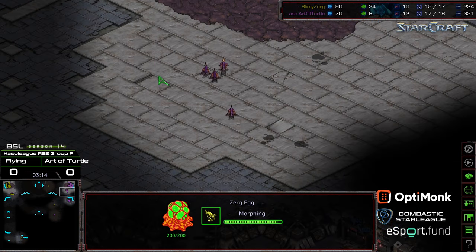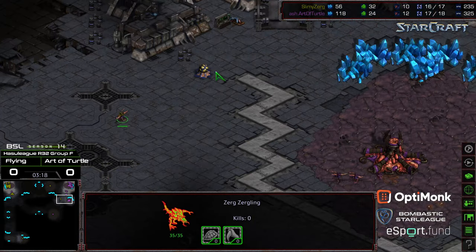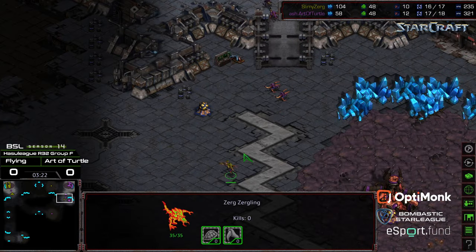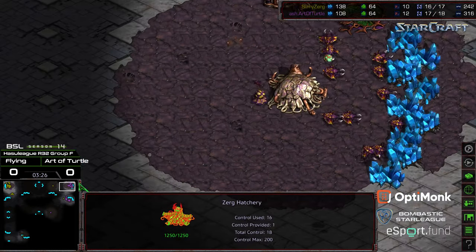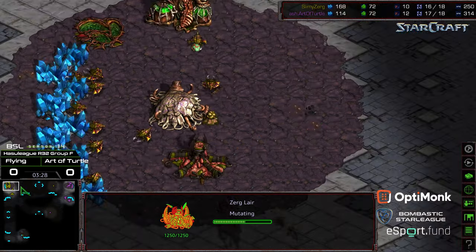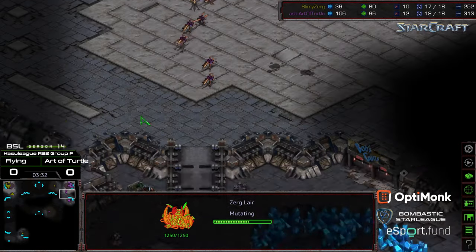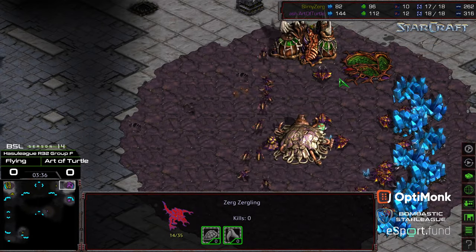Maybe if these Zerglings can just hurry down, they might be able to deny some information. But the Zergling is able to wander in, sees that the natural expansion's online, was trying to shoot the gap of the ramp, not able to do so. So now it's going to be a rush to lair. But in that rush to lair, you can see it's just about dead even. Basically all of the advantages currently going to Art of Turtle. Let's see if he can capitalize.